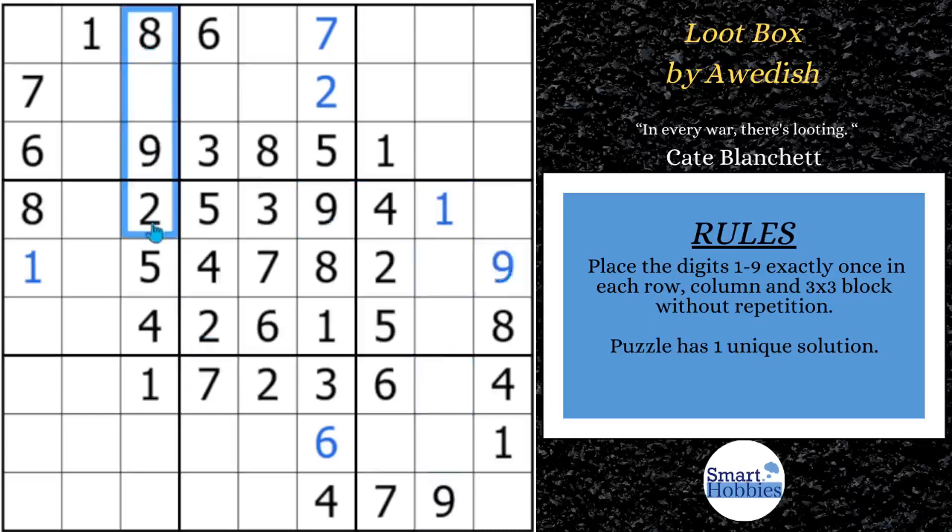Let's focus here on column three. I do what's called my naked triple trick. You're looking for a three, six, seven. I see a six and a seven in this block looking at this cell, and then the six is repeated looking at this cell. That means we can solve all three of those cells because this has to be the three, this has to be the seven, and that's got to be your six. Looking good.